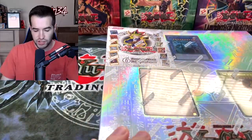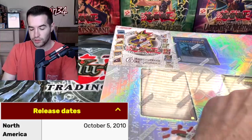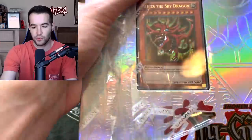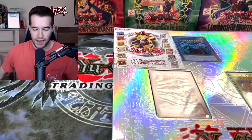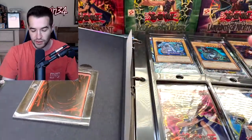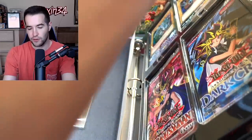So we have the Legendary Collection binder here. These binders are obnoxiously large but extremely cool because they're the original 2010 binder. This binder came out in 2010. They later reprinted it as a game board, similar to the Yugi's World one, and it made it a lot easier to open, but this one is a lot cooler because you have the guide cards in here. Let's just pull out the packs and the other promos.